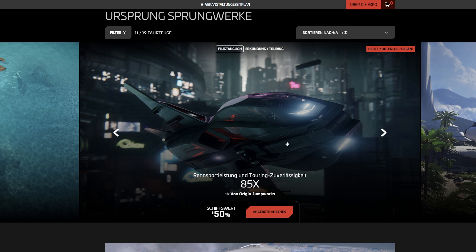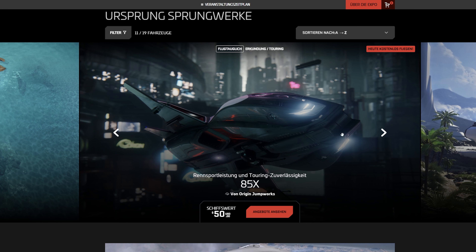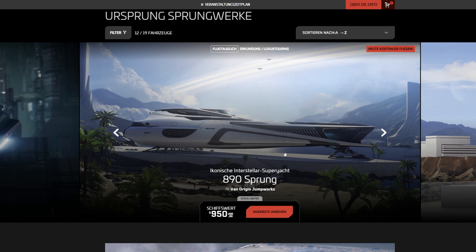Die 85X ist kostenlos dabei bei der 890 Jump, die hier rechts sich versteckt. Sie ist für zwei Personen gedacht, kann eigentlich nicht viel, aber ist einfach nice to have. Die 890 Jump – das ist die große AIDA. Auch da bitte nochmal in den Stream reinschauen, denn wir haben generell von allen Schiffen eine Schiffstour gemacht. Das Schiff alleine würde ungefähr eine Dreiviertelstunde dauern, es komplett zu durchqueren und zu erklären – deswegen verweise ich auf den Stream. Das ist halt einfach ein Wahnsinnsteil.